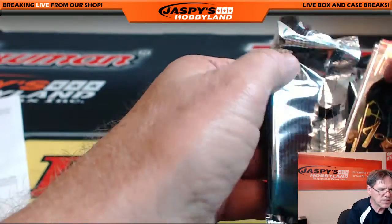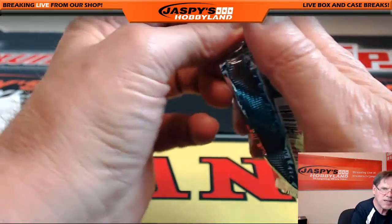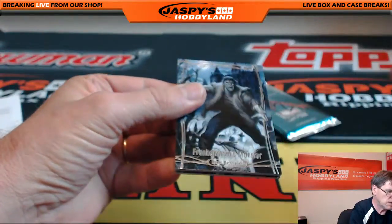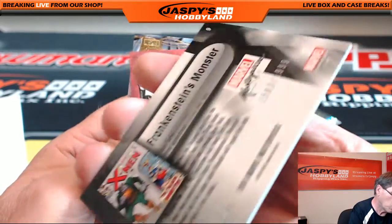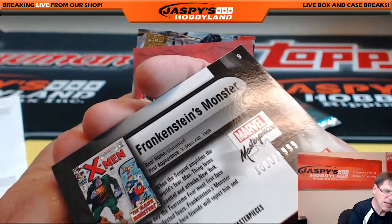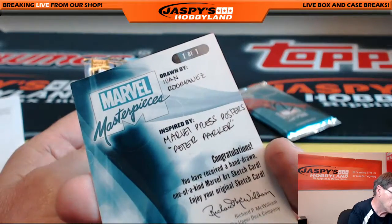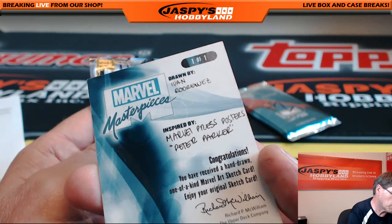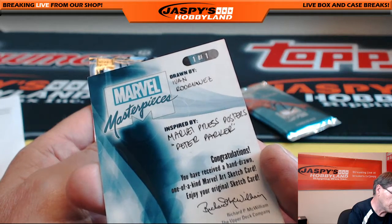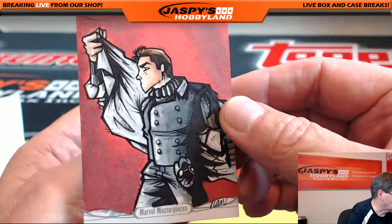Two packs left — pack eleven and pack twelve. There's more of this in the store at JaspiesHobbyLand.com. Pack eleven goes to Tim T. Frankenstein's Monster — very nice! 1503 of 1999. And the sketch card — Marvel Masterpieces — wow! Drawn by Ivan Rodriguez. Marvel Press Posters, Peter Parker — wow, very nice! So Ivan Rodriguez, this is a one-of-one sketch card original art. Congratulations Tim T!